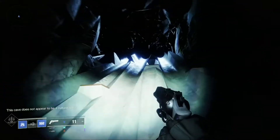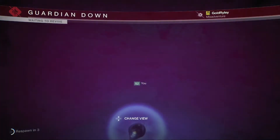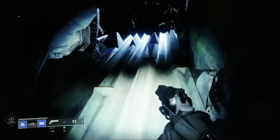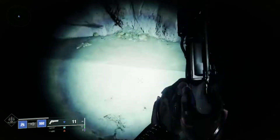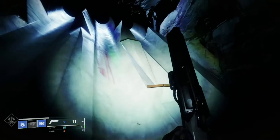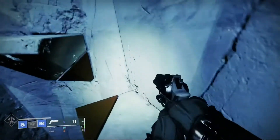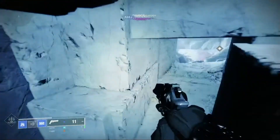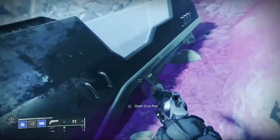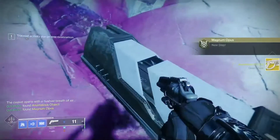Now there's a room of crystals, which looks a bit like the crystals you see in the new dungeon. There's also a hole which leads to your death. There's a little jumping puzzle here, which leads you up to a cryopod — which, if I'm not wrong, looks a bit like the one from Halo. Open the cryopod — anomalous object.